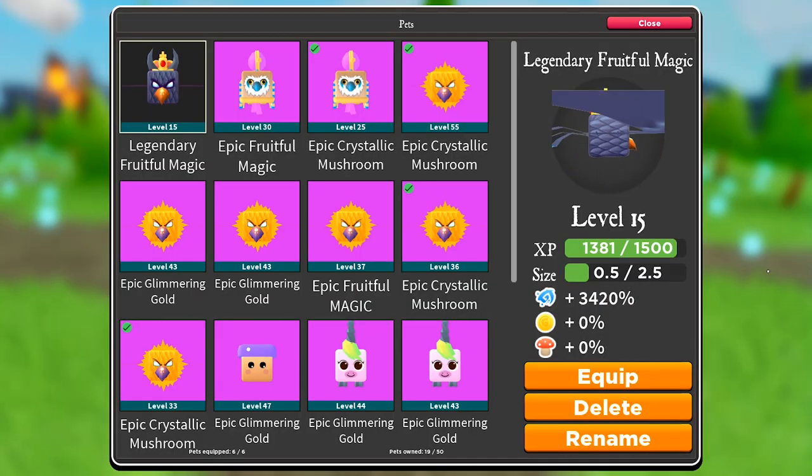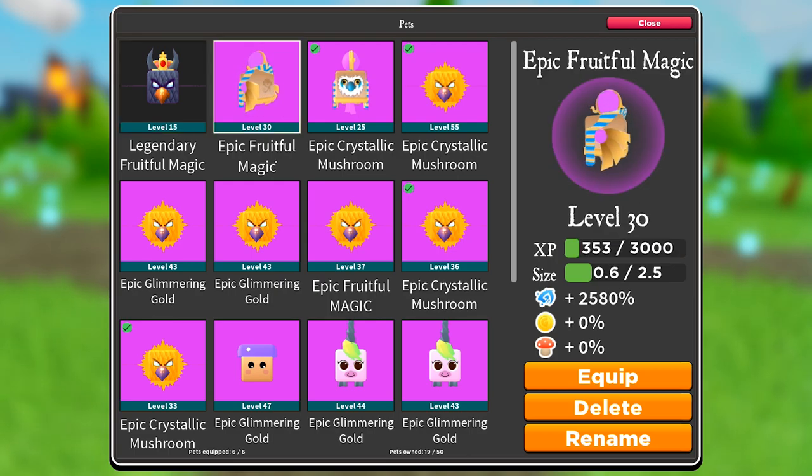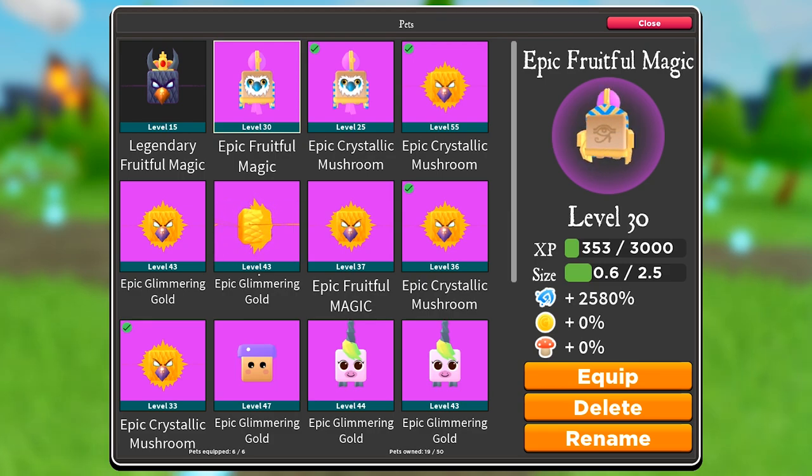One of the most important things in Wizard Legends is pet management. When you go collect mana, equip all your fruitful pets to get as much mana as possible. Keep collecting mana until you have enough, but don't sell it yet. Then unequip all your fruitful pets and equip all your glimmering pets — if you have 6 slots, equip 6 glimmering pets; if you only have 3, equip 3. Max equip all your glimmering pets before you sell, because this adds up and you get even more gold. Never sell your gold without equipping a glimmering pet.